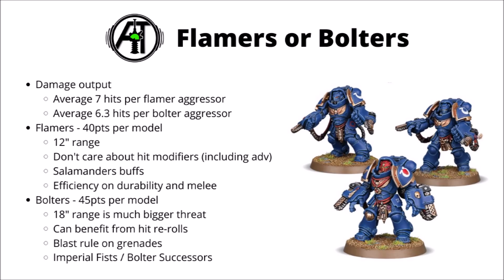Let's talk about the advantages of either the Flamestorm Gauntlets or the Boltstorm ones. They're really quite easy to compare, seeing as they put out essentially the same damage output — Strength 4, AP 0, Damage 1 hits. You'll get an average of 7 hits per Flamestorm Aggressor, or around 6.3 hits per Boltstorm Aggressor, depending on the Fragstorm Grenade Launcher roll. Their ranged damage output is very similar. The main upgrade for paying the extra 5 points is the extra 6-inch range. I think they're both fairly usable, with trade-offs roughly equal for most cases.